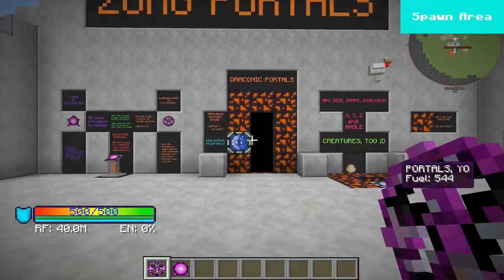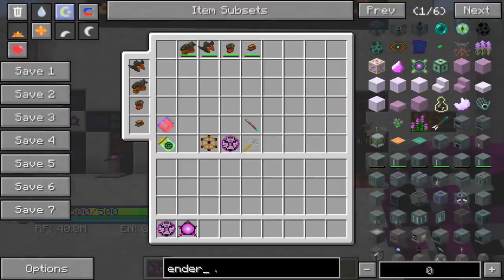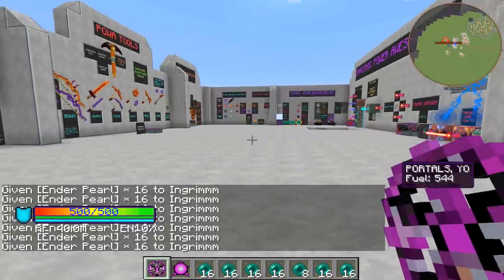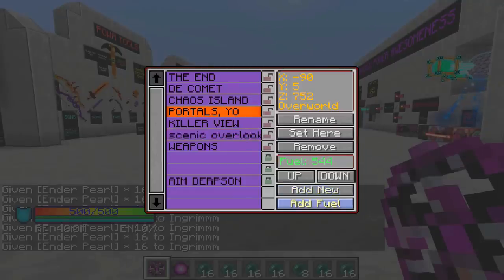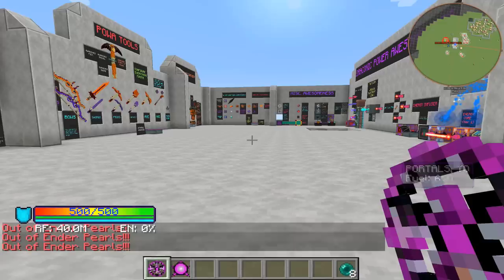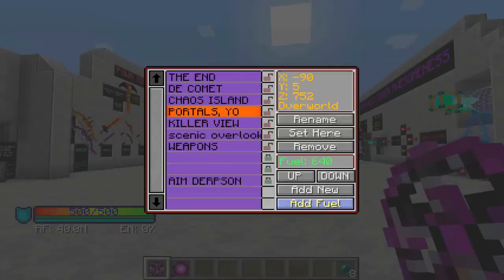To recharge it, all you need to do is grab some enderpearls in your inventory. Go into this thing and hit add fuel. If you shift-click add fuel, it'll add stacks. You'll notice it might say you're out of enderpearls when shift-clicking — if you then release the shift key, there are still enderpearls left to add. Don't hold shift and it'll add them one at a time. You can see those going into the thing. I now have 648 teleports I can do before I have a problem, so just keep an eye on that.